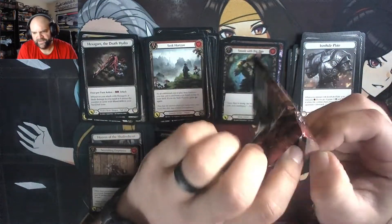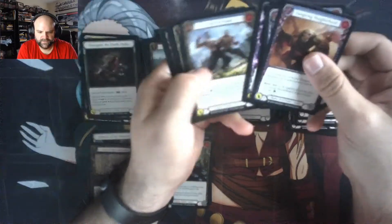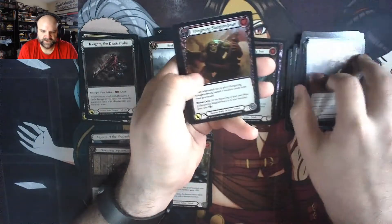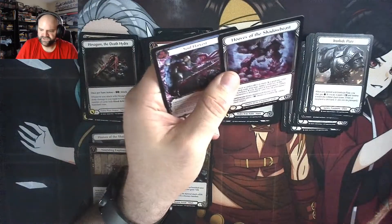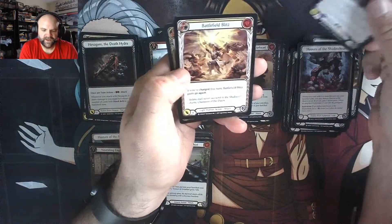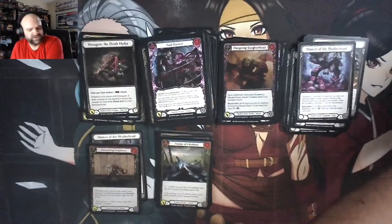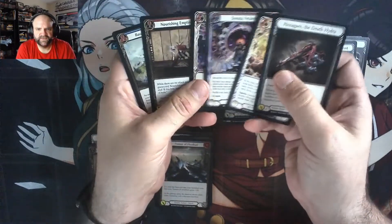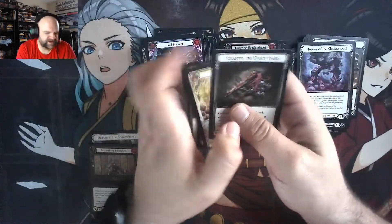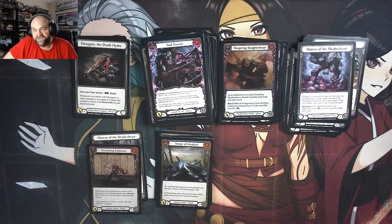And a last pack — let's see what we have. Let's hope for one more Majestic. Hungering Slaughter Beast is the foil, so no extended art foil there. Hooves of the Slaughter Beast, and no additional Majestic. So we picked up two boxes of this — one of them ended up pretty good, the other one mediocre at best. Oh, I had one more foil — I ended up having one more Majestic than I actually thought. So this box hit about average. We got our Cold Foil, a Rainbow Foil Majestic, and six Majestics total. Not as good as that last box, but also not dreadful. We can live with that.